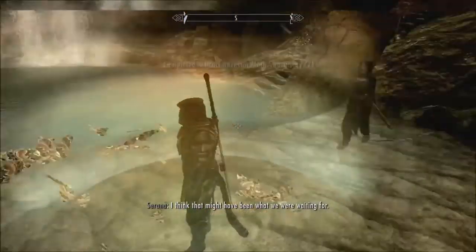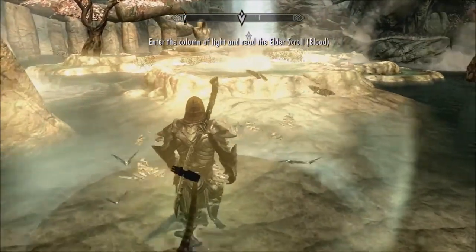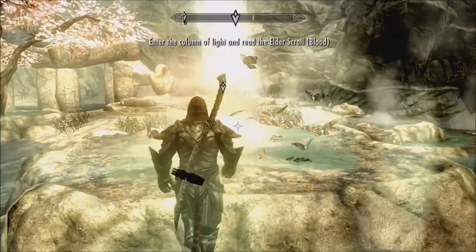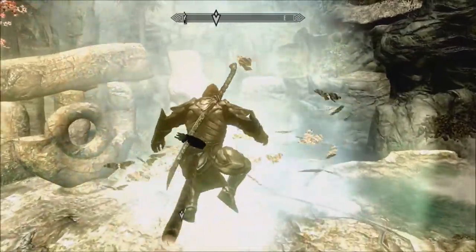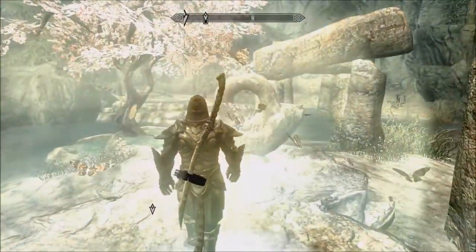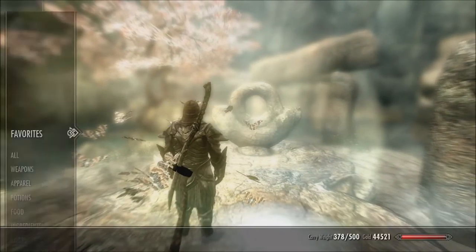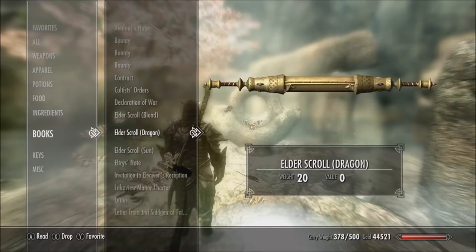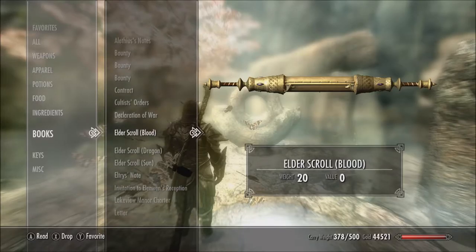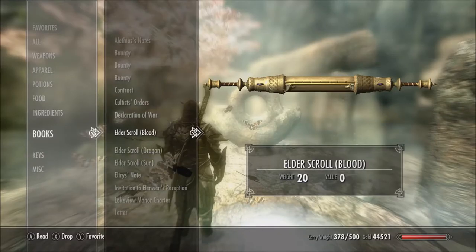I think that might have been what we were waiting for. Yeah, I think so. We are definitely surrounded in some sort of light. This is definitely supposed to be holy in some way. And now we go down to the sunbeam and read the scrolls. Doesn't really matter what order, does it? First would probably be the first one we got, which is blood. Or is it sun? It doesn't matter, I just need to read one.